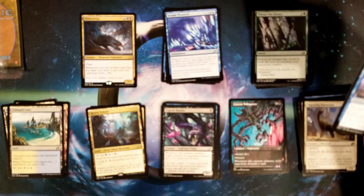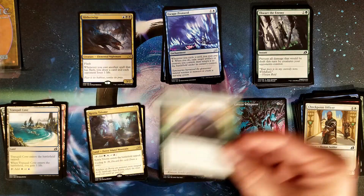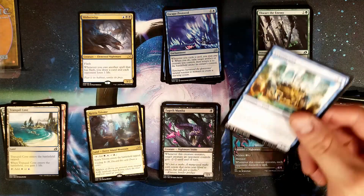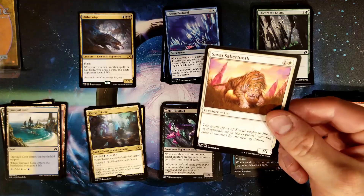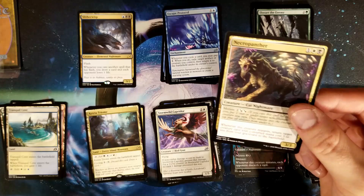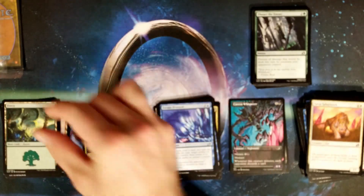Pack four: Imposing Vantasaur, Gust of Wind, Ferocious Tiger Gorilla, Checkpoint Officer, Survivor's Bond, Bustle Leech, Suffocating Fumes, Devastation Fire Prophecy, Saber, Footfall Crater, Stormwild Capridor, Necropanther, and then for our rare: Titanoth Rex. Forest and more tokens.